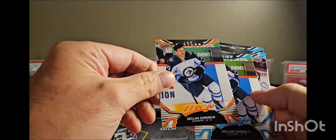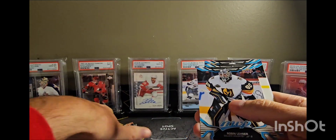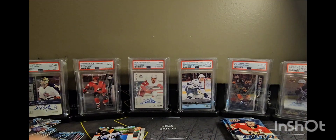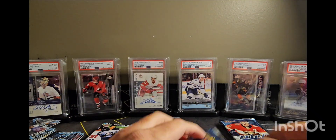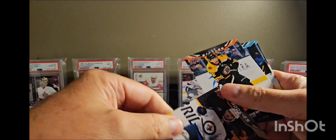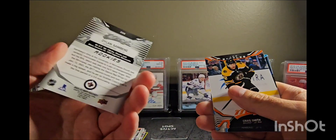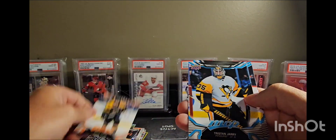Declan Chisholm. Declan Chisholm rookie — they used the same picture, interesting. Dylan Sandberg rookie. Craig Smith, Craig Smith. Three packs to go.